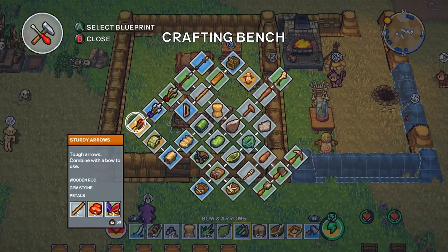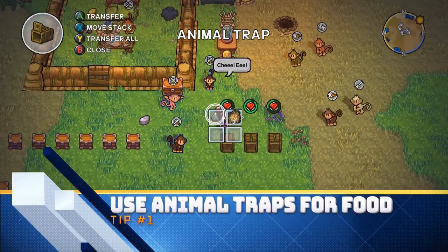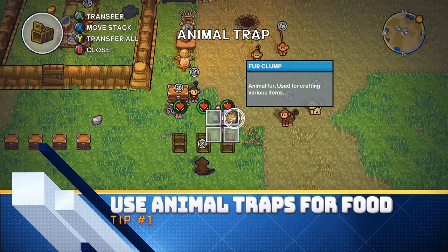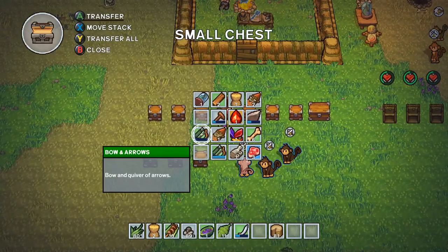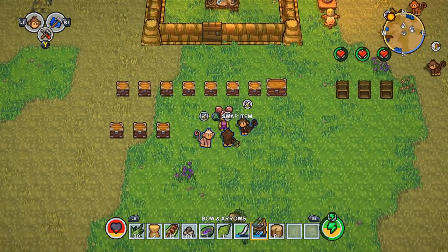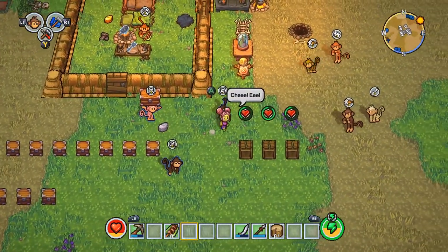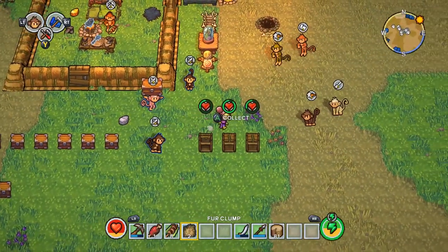The first tip is using animal traps to get consistent food resources. Food is a very important resource for almost all survival games, and it's the same here. When going on adventures or being attacked, we get hungry very easily, so it's important to get reliable food resources. The easiest way I found is just crafting a row of animal traps — you get meat and furs automatically and don't need to go out hunting.